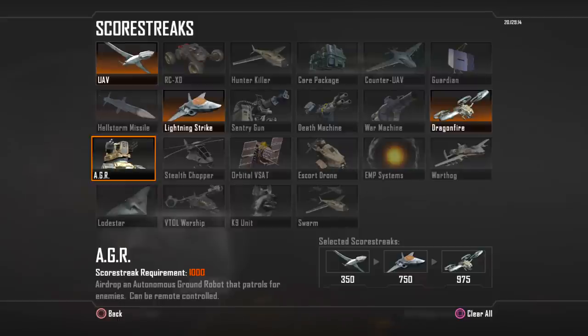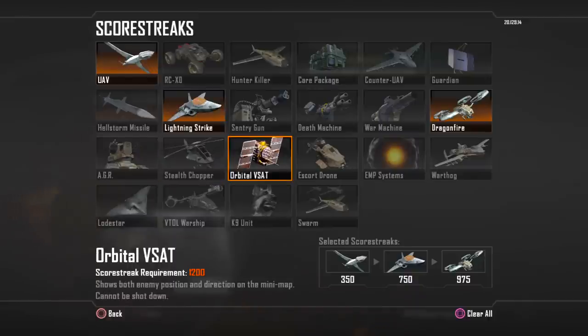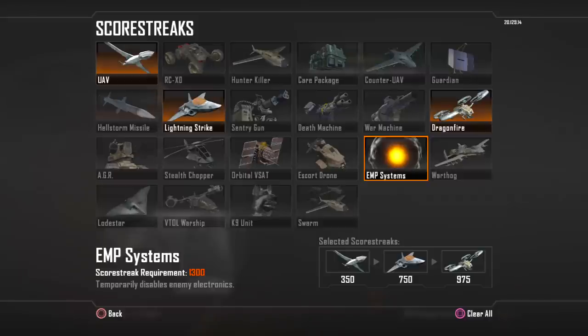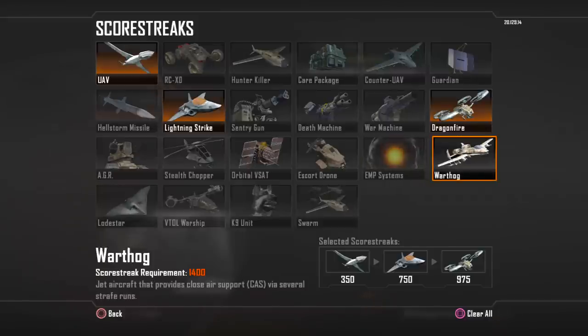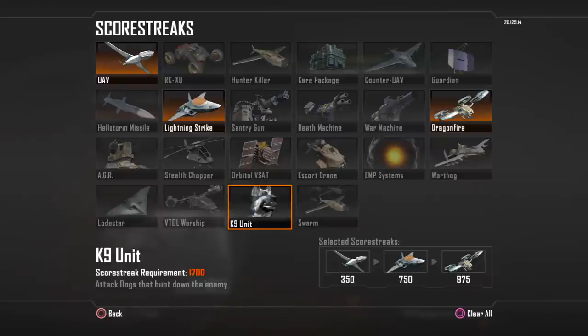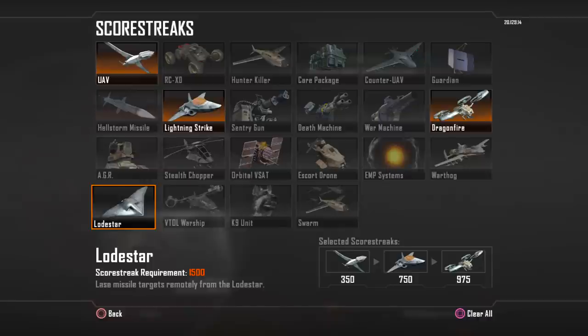The Stealth Chopper — I'm predicting this will probably be the big damage dealer in the game — it's basically an attack helicopter that does not appear on enemy radar. The Orbital VSAT is basically like the Advanced UAV from Modern Warfare 3. The Escort Drone serves a purpose similar to the AH-6 from Modern Warfare 3. EMP Systems shuts down enemy electronics. The Warthog does strafing runs over the battlefield. The Swarm calls in a bunch of Hunter Killers to take out enemies. The K9 Unit is another classic Black Ops thing. The VTOL Warship is basically this game's Chopper Gunner. And the Lodestar is like the Reaper — you lace targets and blast them with missiles.